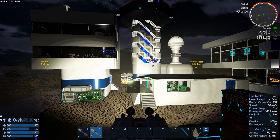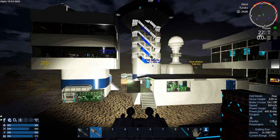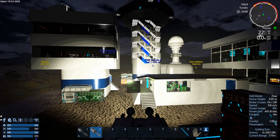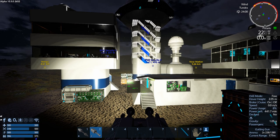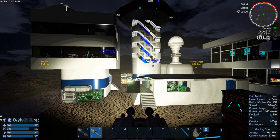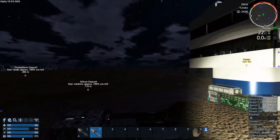Hey GTI fans, welcome back to another episode of Empyrean Galactic Survival. This is your host Zealot, and we're here today doing the Alpha 10.5. Yes, this is the trading station — it's one of those mini mall for building kind of POIs here in the midst of the Polaris area.